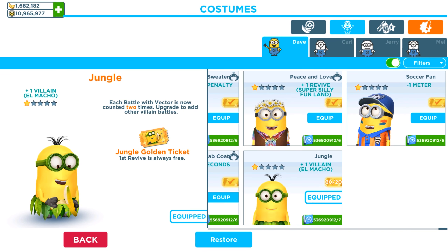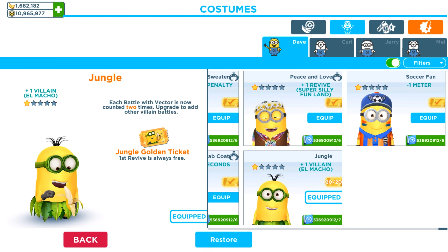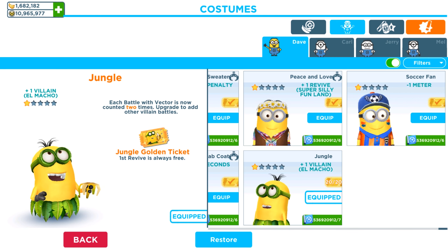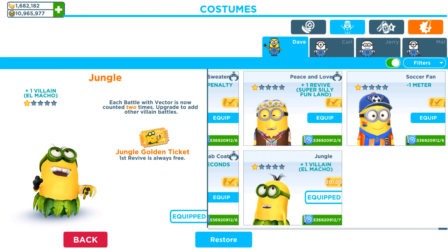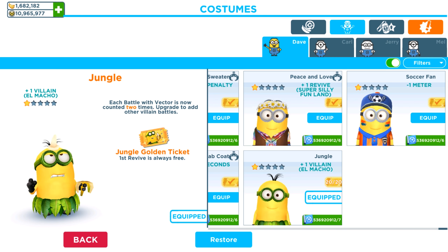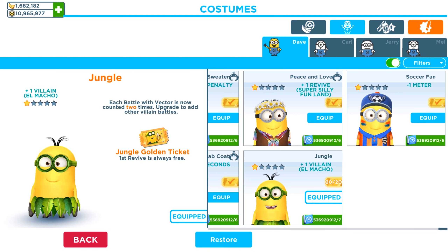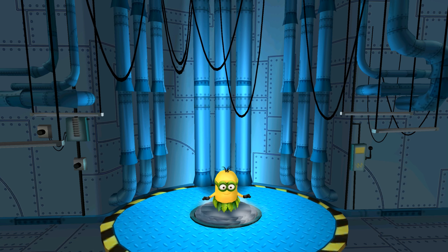Hey guys, welcome back to our channel. Today we are playing the Despicable Me Minion Rush old version and we have the Jungle Minion. We are going to upgrade his costume by golden ticket so we can get the additional golden skill, which means that each battle with Vector is now counted as two times.